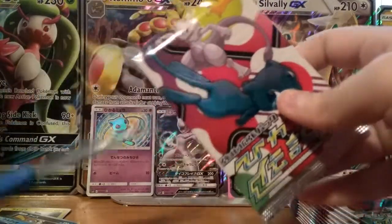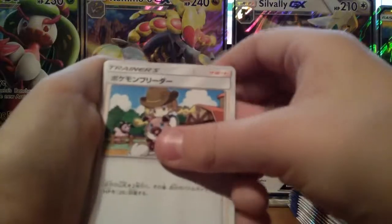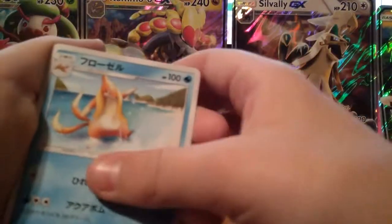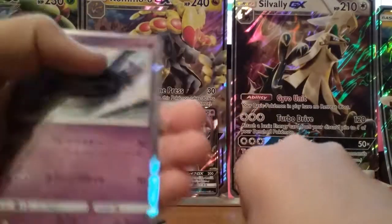Best Shining card in the set. Sixth pack — I am so pumped about that. We got a holo I believe, but it's okay. Pokemon Breeder. Croconaw. Shroomish. Floatzel and Sneasel. Stunfisk. And a Latios.